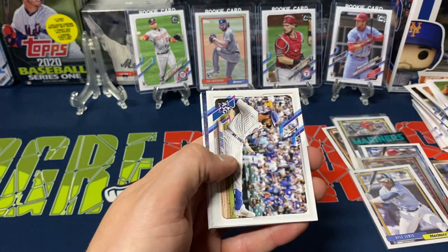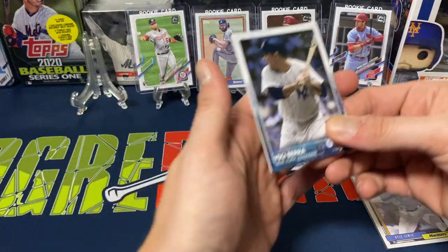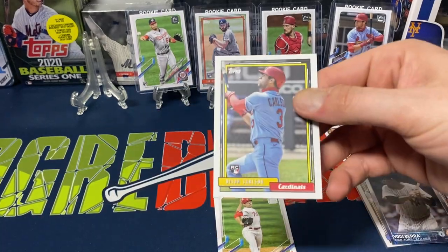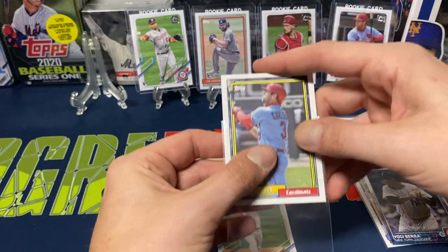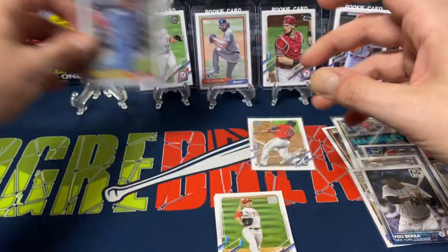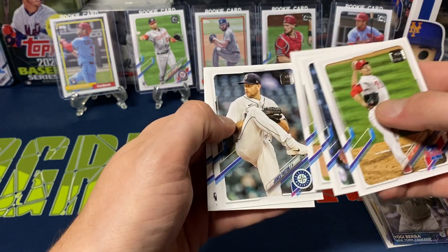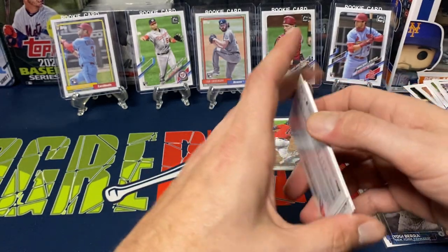Then alright, here we go — Dylan Carlson rookie debut. It's actually a pretty nice one. I think he's going to be a pretty good player overall. I don't mind collecting a couple of the rookie debuts, and when Chrome update comes out I'll collect a couple rookie debuts of some players, but I don't go nuts. Brian O'Grady, then we got Kris Bryant all-star game card. Then we got a Yogi Berra 70 Years of Topps card. Dylan Carlson 92 design — that's actually a pretty neat card, I like that a lot.